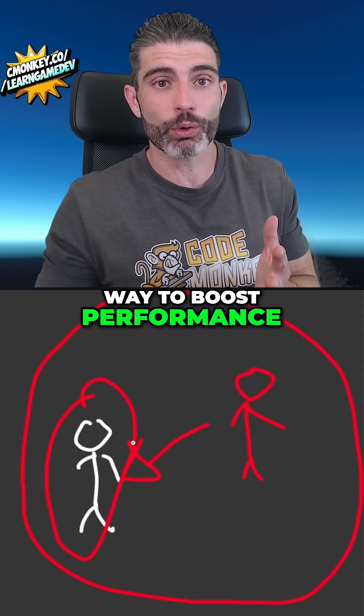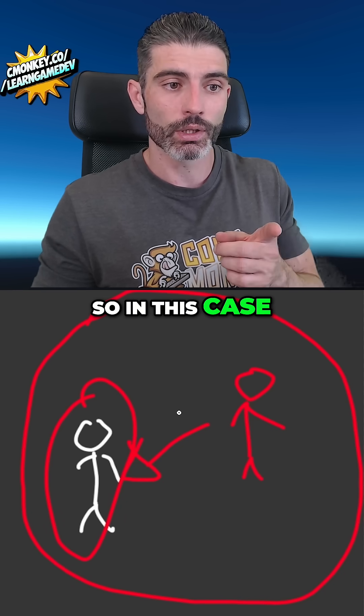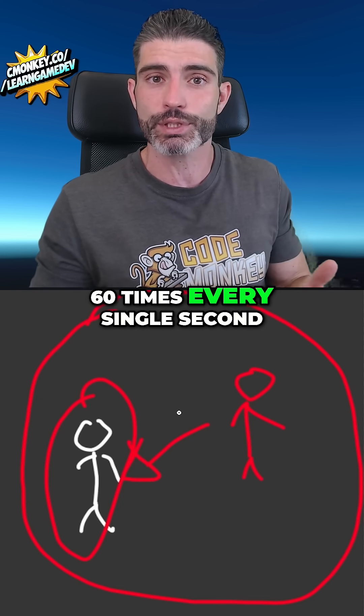One super easy way to boost performance is exactly what I said — you don't have to update everything all the time. In this case, the obvious approach would be to find the target on every single update, but you don't need that. You don't need the enemy to be able to find targets 60 times every single second.